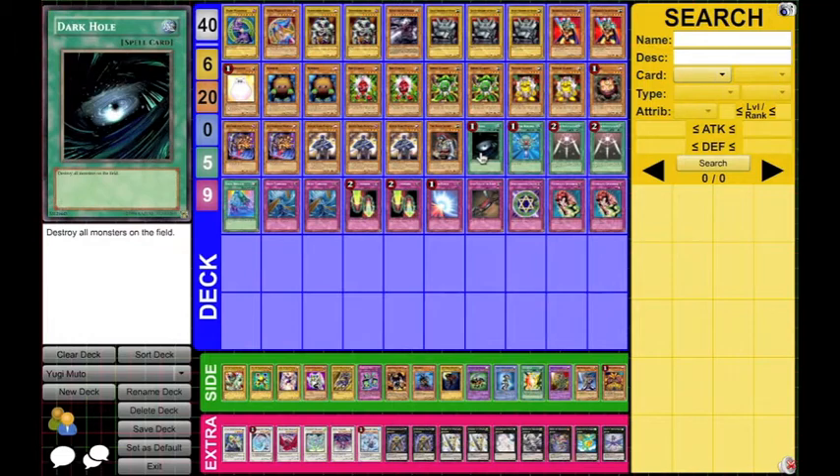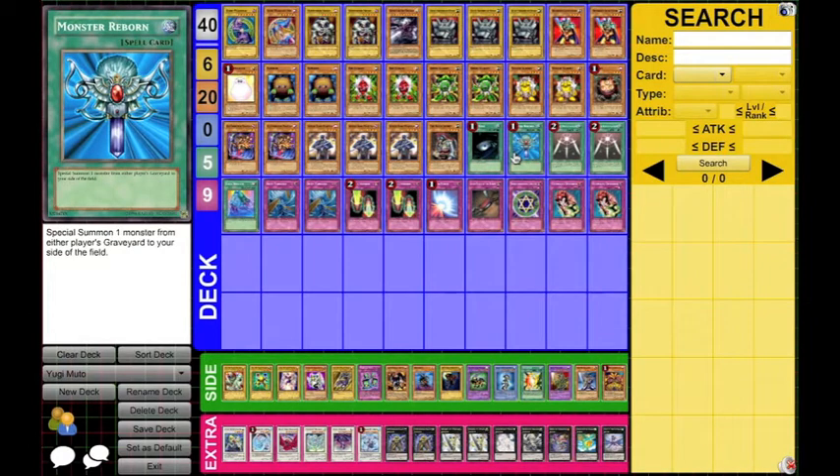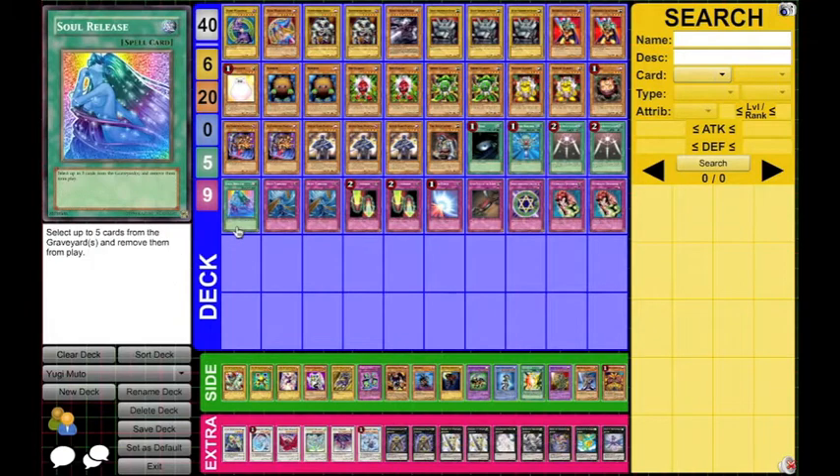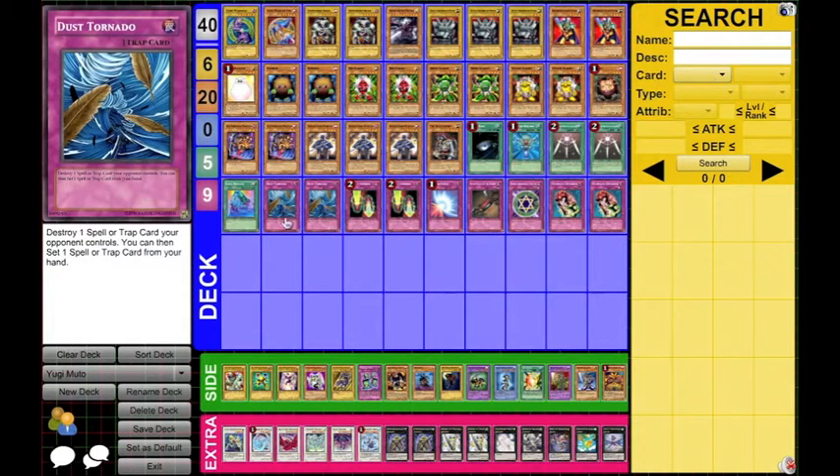One Dark Hole, obviously — since Yugi plays this card, we're lucky that he does, because this is a staple. And the same thing with Monster Reborn. Swords of Revealing Light — this is definitely a Yugi card and it's pretty good; it can stall for us so we can get out our tribute monsters. One Soul Release — this is just sort of our anti-meta answer in the Yugi deck, just remove up to 5 cards from the graveyards. Two Dust Tornado — you can play this in Battle City, so this is our pseudo-MST for the deck. It's almost as good.